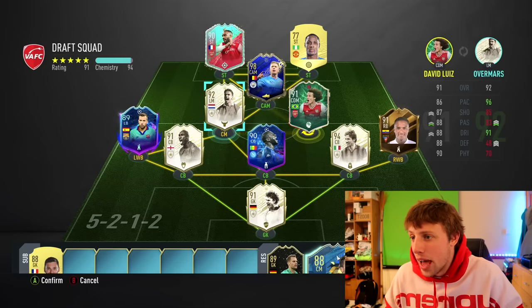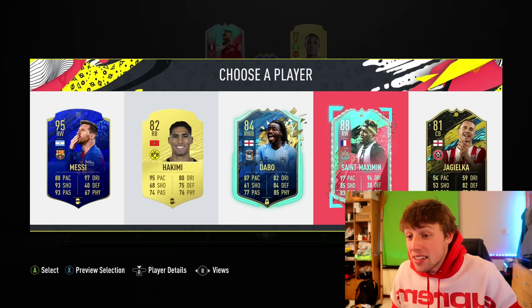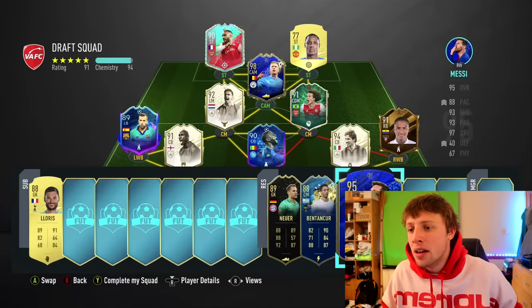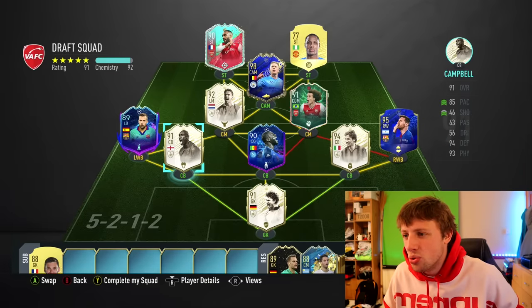Come on, give me some more chem. I need a better striker. We get Saint-Maximin — the birthday card. We get a Team of the Season Davo. But obviously we're going to take the 95 Messi. It's a good job I didn't take the 94 at the start. We'll play him there.